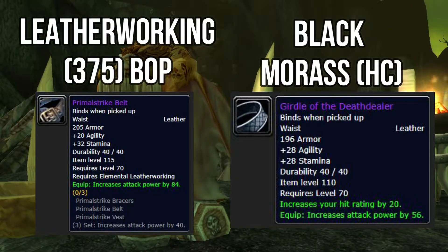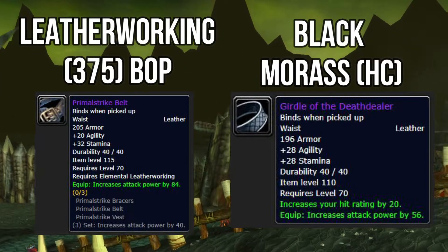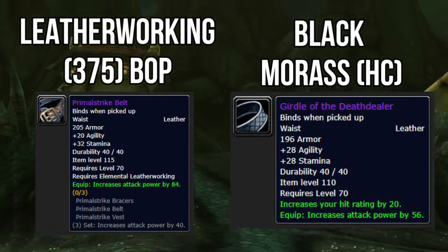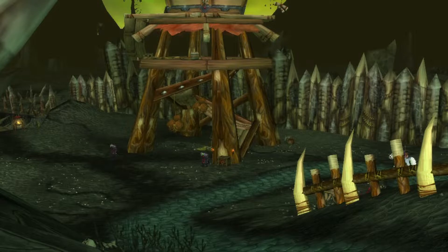That dungeon drops the Girdle of the Death Dealer: 28 stamina, 28 agility, increases your hit rating by 20, and increases your attack power by 56. Good luck trying to get a good group going into there — sometimes it's really good and sometimes it's just awful and you walk away with nothing.